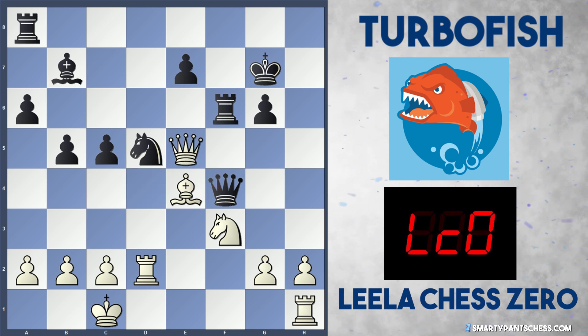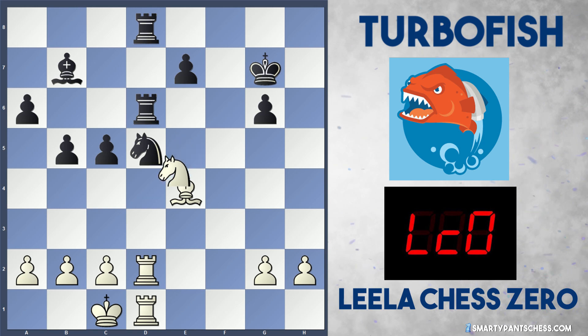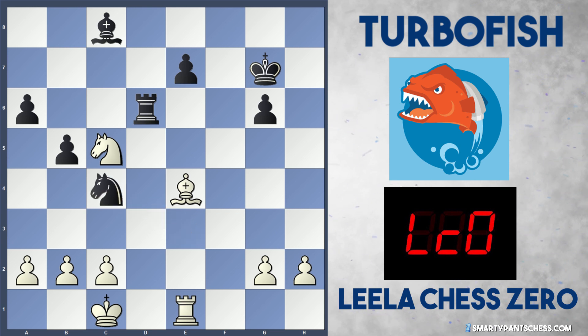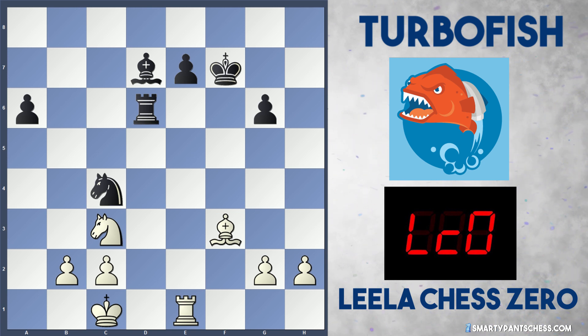Instead Turbo Fish plays Rf6, and Leela puts pressure on the d5 knight with Be4, pinning it because the b7 bishop is x-rayed. Turbo Fish plays Qf4 check and Leela blocks with Rd2 preparing to double rooks. c5 is played hitting the queen on d4 — if white takes on c5, black's queen takes the bishop on e4. So Qe5 is forced and Turbo Fish captures. White recaptures and Rd8 holds the knight together. Leela doubles rooks but Turbo Fish also doubles to protect the knight.